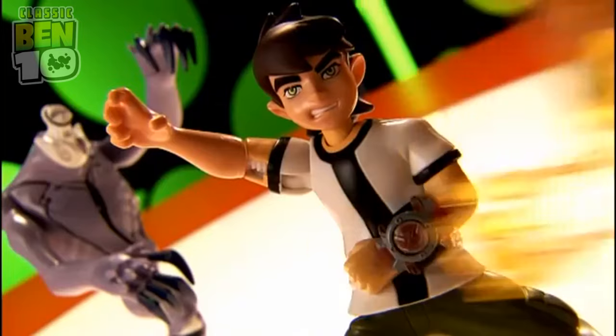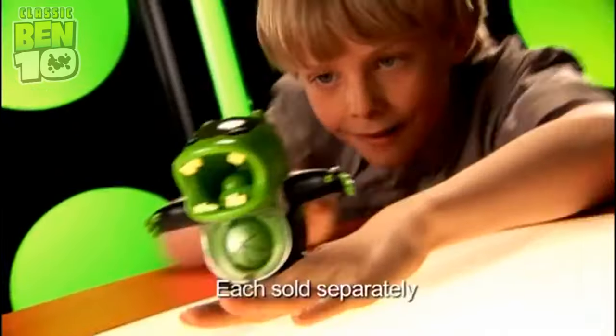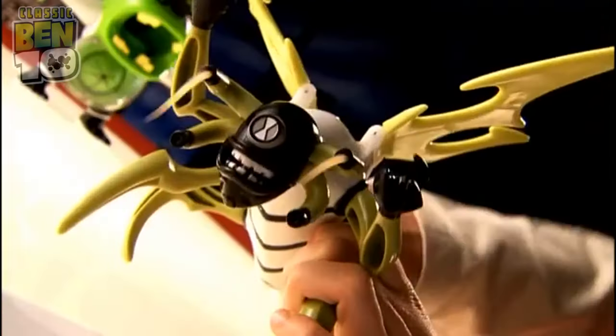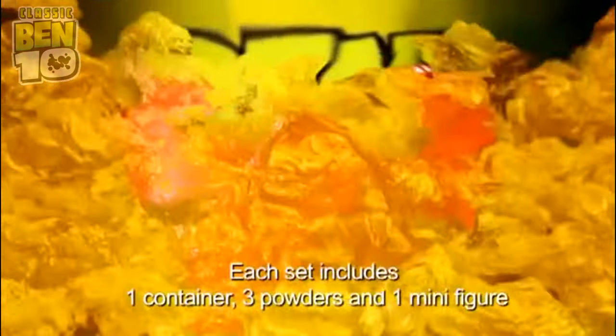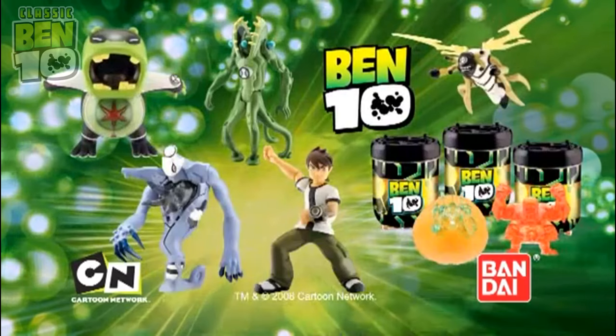Get ready to use your Ben 10 alien powers, like the oozing chest of Ghost Freak. Load, digest — the super stretching arms and oozing back of Wild Vine — and release alien you from Stink Fly. Now discover the mystery of the Planetary Powder Sets: add the powder, water, then reveal the alien inside the planetary gel. DNA Alien Heroes and Planetary Powder Sets, only from Bandai.